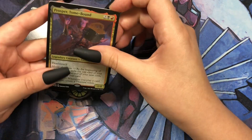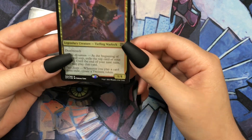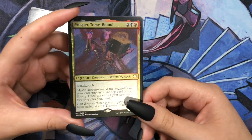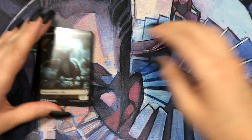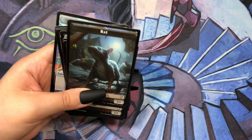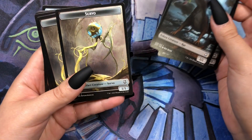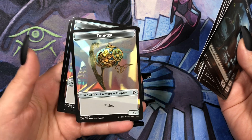So we can start off with these. This is just a decorative, thicker version of your commander card. It doesn't really serve a purpose — you can't play with it or anything, but you have this. And then we have our token cards: a rat, a servo, and a thopter.